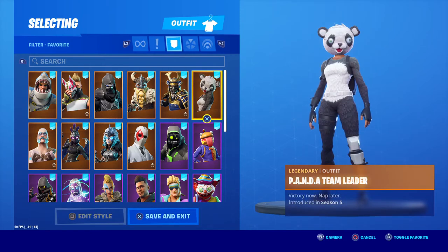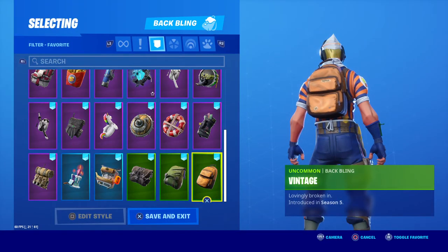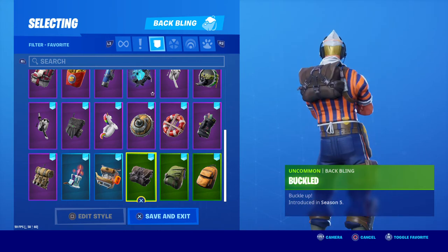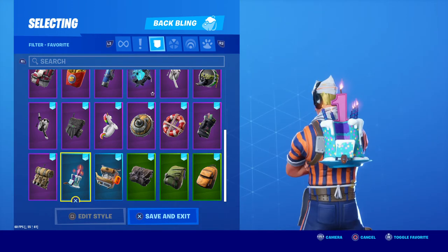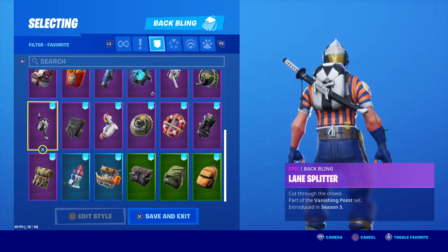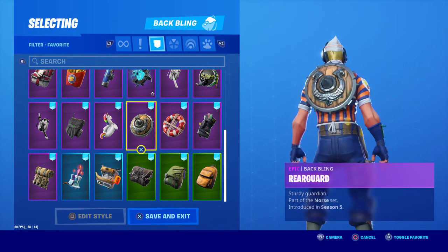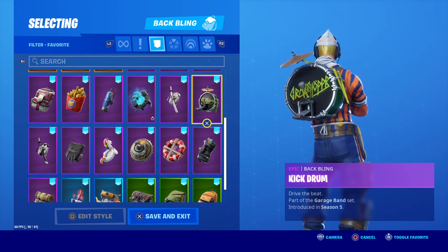And of course Panda Team Leader, which is another really cool one that I got in Season 5. Now exiting out of that and going straight into back blings — we have Vintage, Slashed, Buckled, Chef's Choice, Birthday Cake Number One to celebrate the first year of Fortnite, Uplink, Lane Splitter, Paradigm, Pool Party, Rear Guard, Rescue Ring, Swag Bag, and Kick Drum.